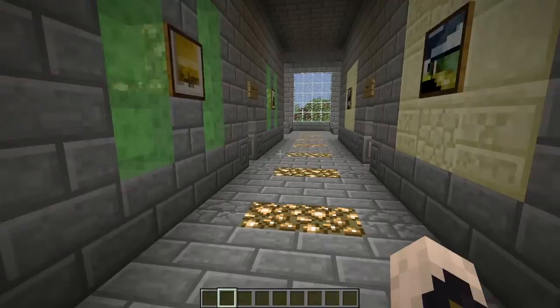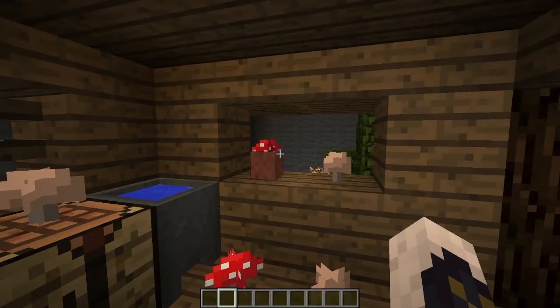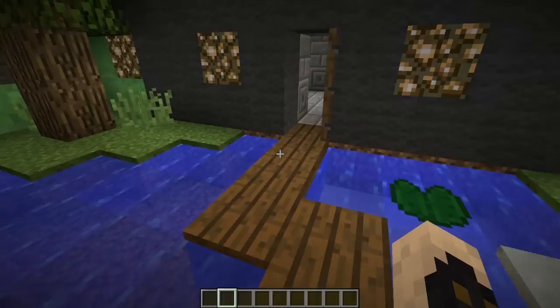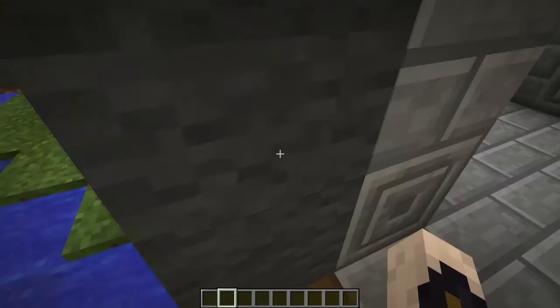We have swampland next. I ended up putting in a witch hut because obviously there is no swampland complete without one. This is a basic witch hut — what you would find in a witch hut: cauldron, crafting table, a pot with a mushroom, all made with spruce wood. Got some slime blocks, more lily pads, and some clay.